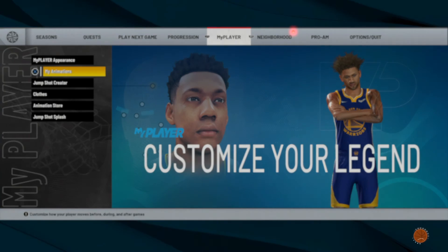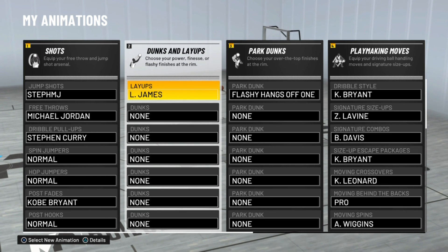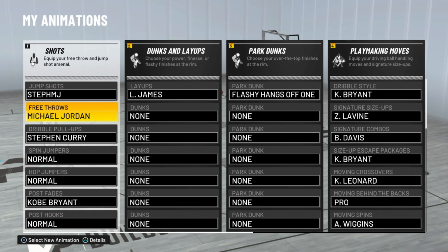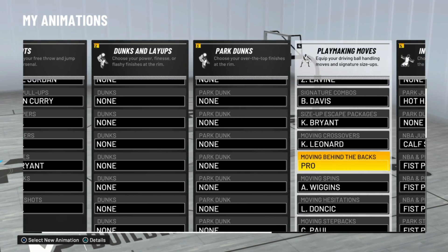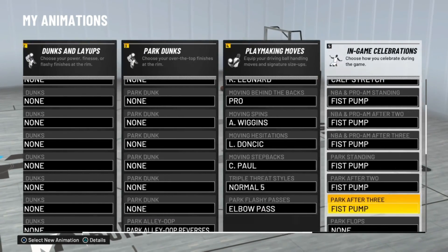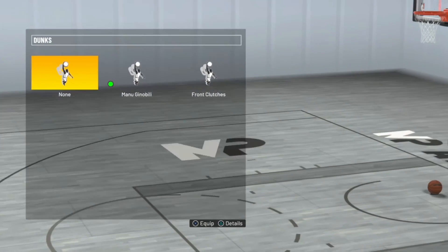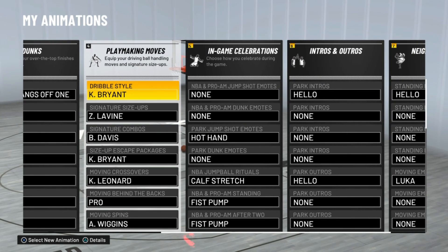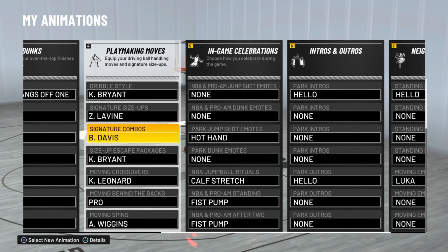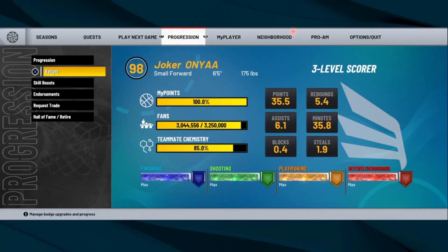For animations: I have a separate jump shot video so go check that out — I'm currently using LeBron James but I'm not sure if that's the best one yet. Free throws I always use Jordan, dribble pull-ups always Curry, post fade always Kobe. For dunks I have a few equipped including the Manu Ginobili drop-off — it goes quick and dunks fast. Dribbling: I have Kobe and Zach LaVine for size-ups, and Baron Davis for signature combos.